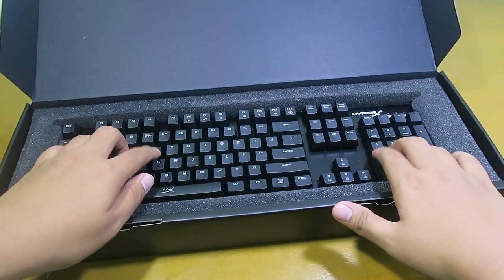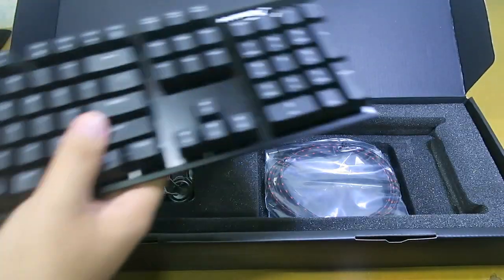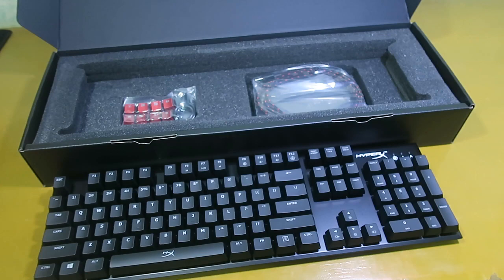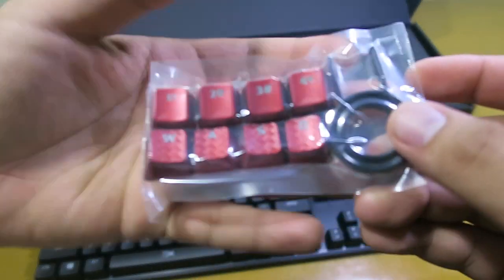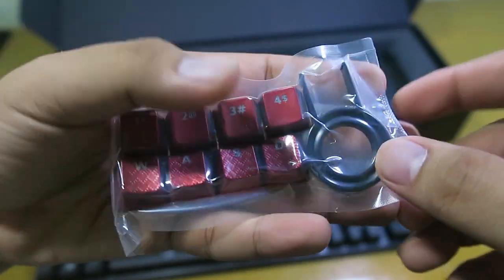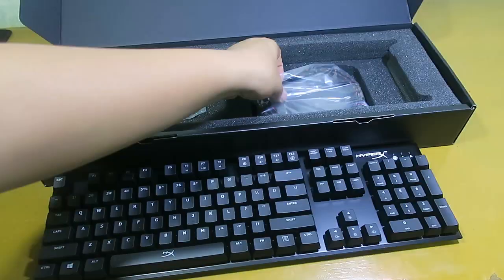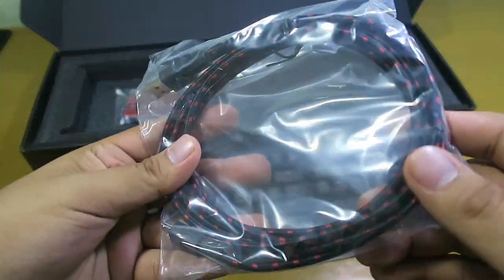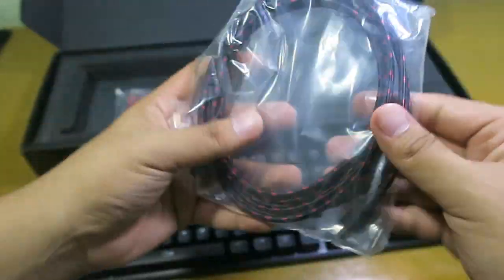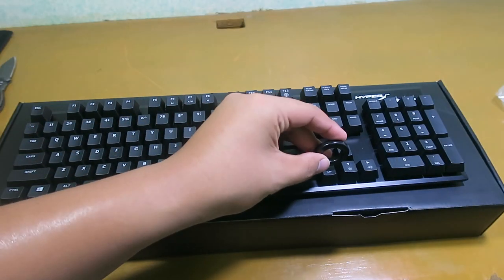This is the keyboard itself — whoa! It has extra keycaps which are WASD and 1, 2, 3, 4. The keycap puller is included as well. It also comes with a red and black cord, similar to the PulseFire mouse cable. It has the HyperX logo on the side and a solid build.